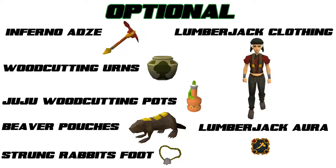The beaver pouches give a plus 2 woodcutting boost so they do help increase the amount of logs you can cut slightly. The strung rabbit's foot doesn't actually increase the XP at all, it just increases the chance of a bird's nest drop, and this is always useful especially considering we are right next to a bank — that extra money really doesn't hurt, especially as it goes around your neck. The lumberjack clothing is also recommended if you have it, however don't go out of your way to get it because it takes a very long time, but it does provide that 2.5% XP boost. Use the highest tier lumberjack aura you own, but again I wouldn't go out of your way just to spend loyalty points on woodcutting because there are probably better things you could spend those on.